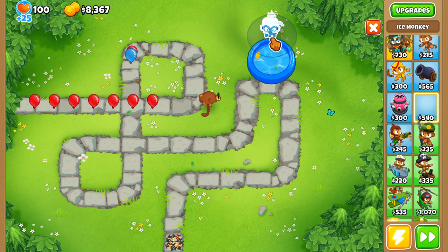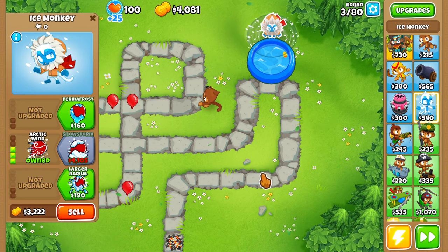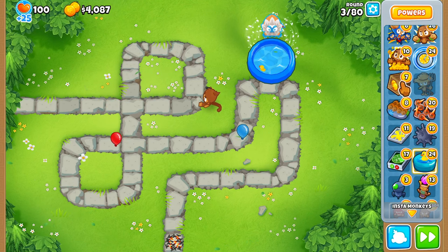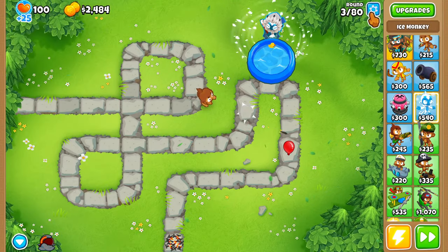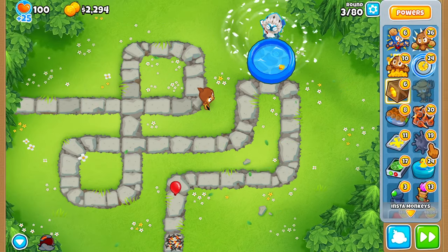You get an ice monkey. We need a little bit more money. Let's just get Snowstorm. Auto start is off. Let's get a larger radius.